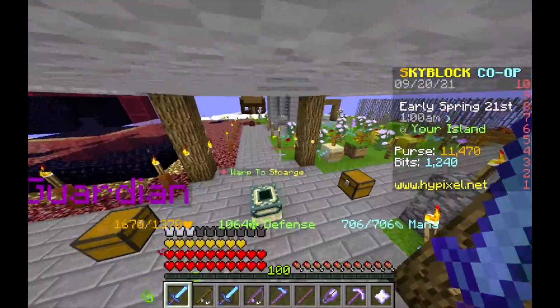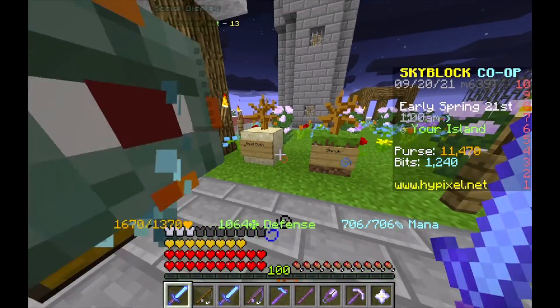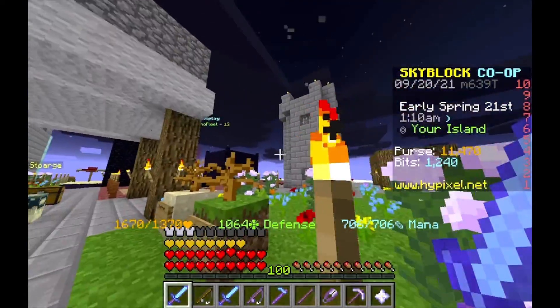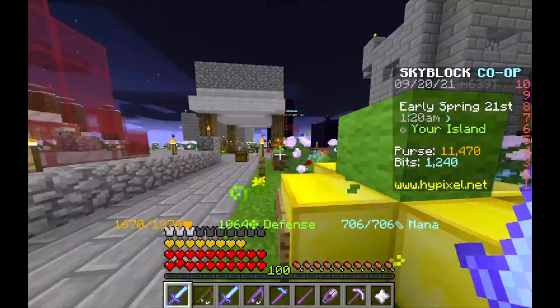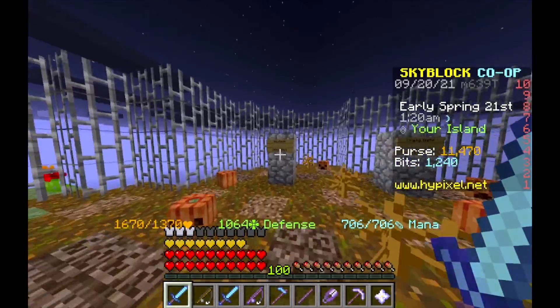If we go this way we have the dead bus and shrub here — that's what they look like. You can buy that from the builder NPC. I think that's when I just started Skyblock and I did not realize that would be a bad idea.